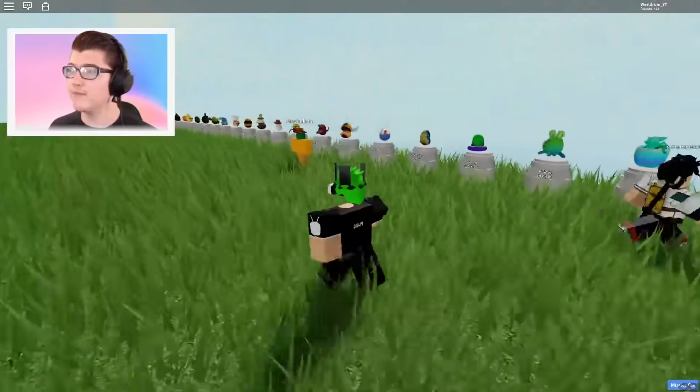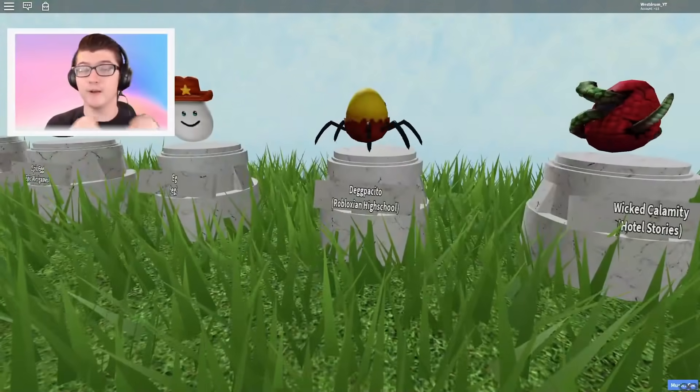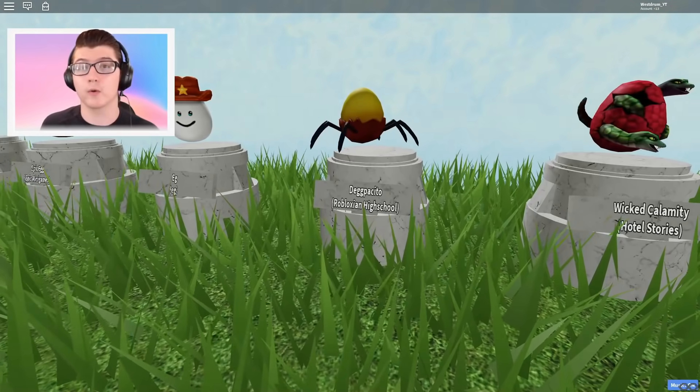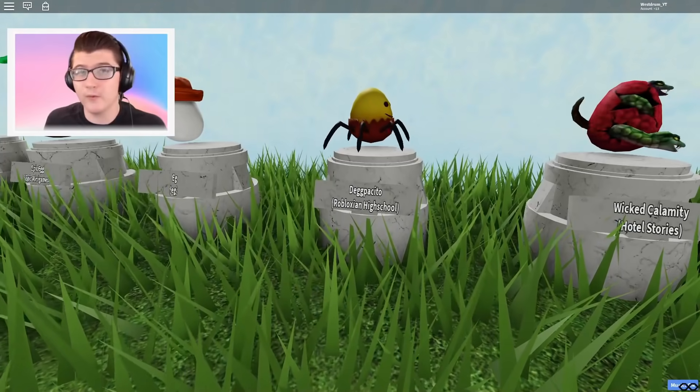Let's go down the list and find an egg people really want. Oh, right here — the Despacito egg. I know so many people want this egg and we need to go to Robloxian High School in order to do this. So we're going to go ahead and leave this game, head over to Robloxian High School, and hopefully get this egg really fast. We're going to join up Robloxian High School.